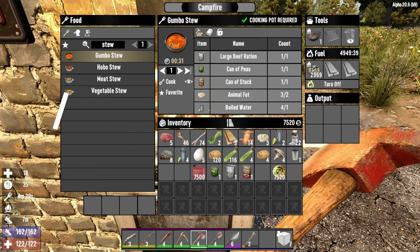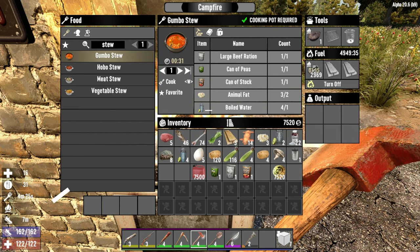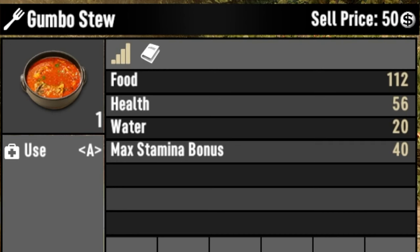Number two is gumbo stew. This time you've got a large tin of beef instead of lamb, which gives you 112 food, 56 health, 20 water, and a max stamina bonus of 40.